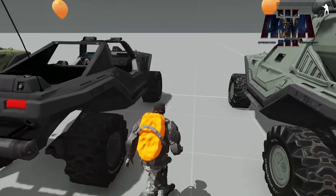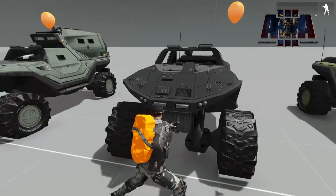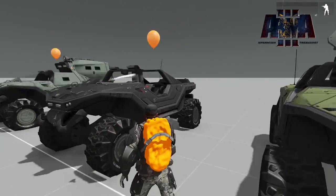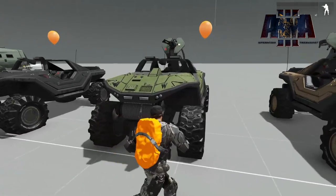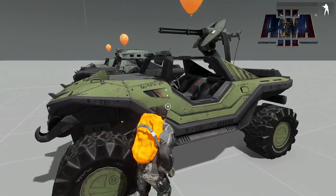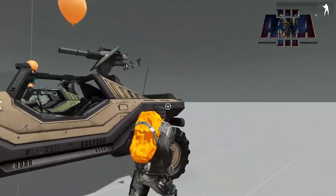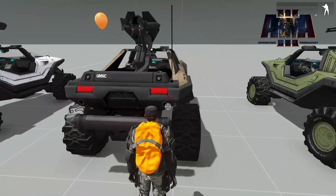So this is probably the worst thing with the cameras. We do have the unarmed warthog in this case with the black texture, and of course the standard warthog with the green texture which is kind of like the original Op Tray green. Then we've got the tow hog.